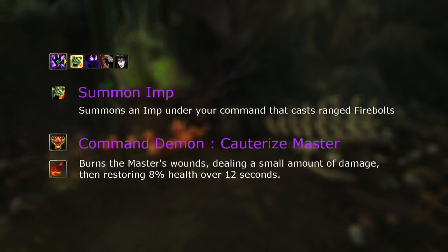Warlocks are a pet class, and the different types of demon have been divided up between the specs. With Destruction, it's the Imp that deals more damage against Immolated targets. For any group content, this will be your standard pet, and its Command Demon ability is a small heal.